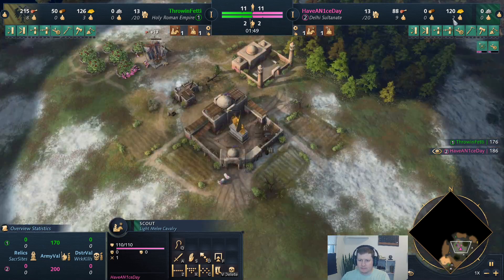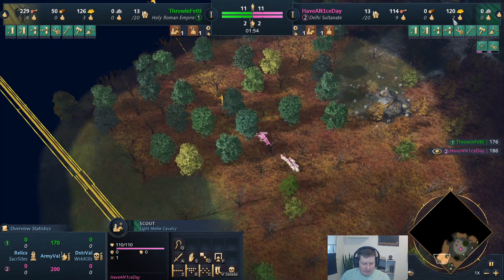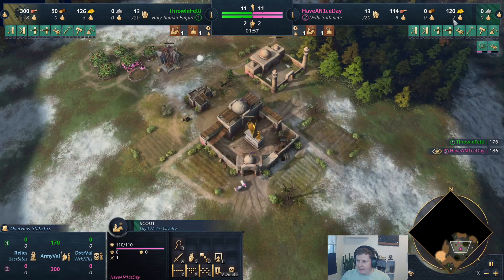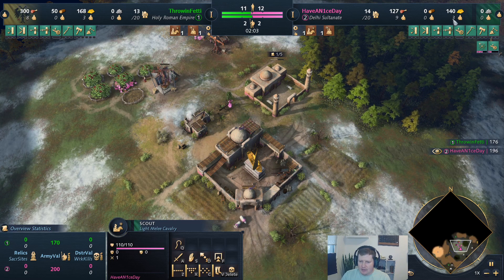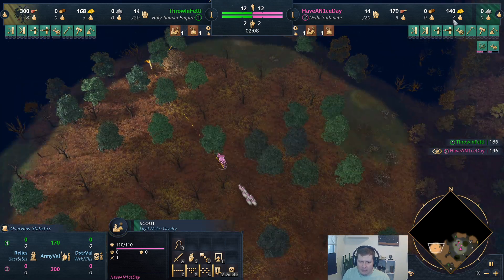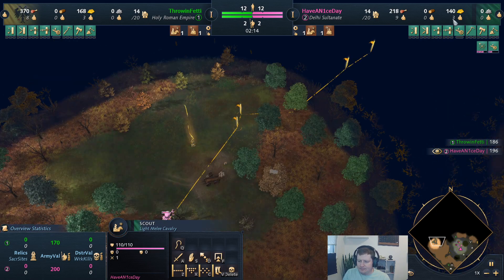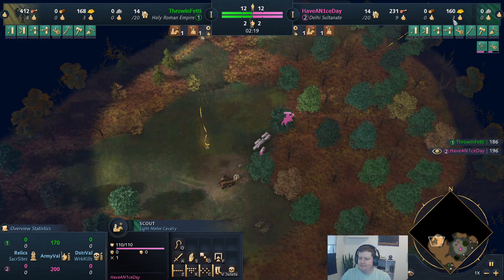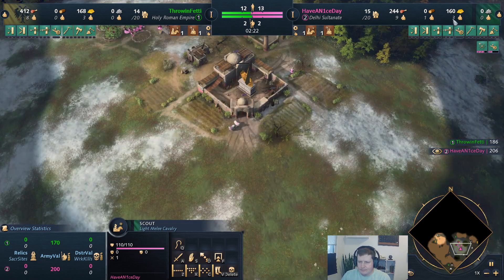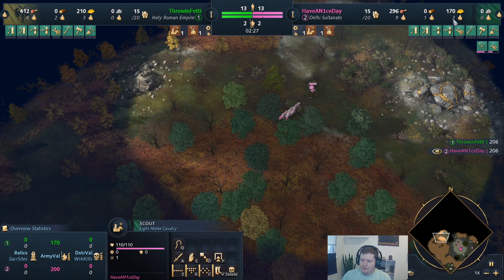Now we've got nine on food. We're going to rally one more to gold and then start rallying to wood for a few. Typically against HRE, with the look to the fast castle build, a lot of times I'll do that with three villagers aging up, but this one I kind of go a hybrid — waiting to verify what exactly they've got going on. We want to go find him and see. Right now I've got nine on food, three on gold, rallying to wood.